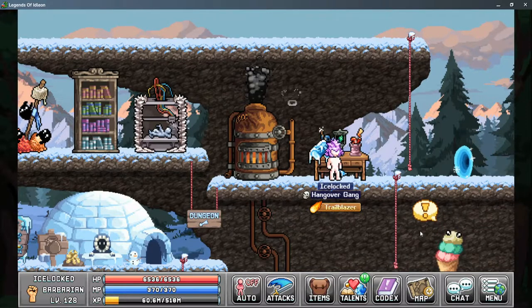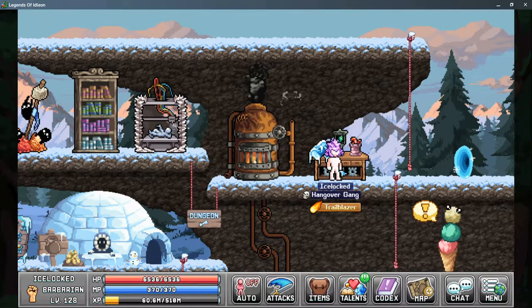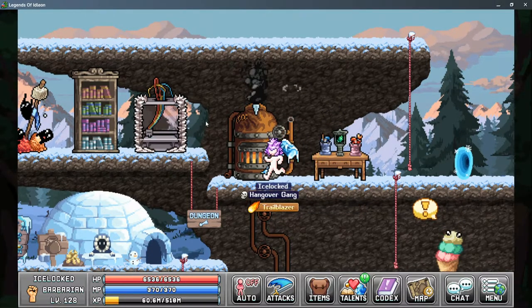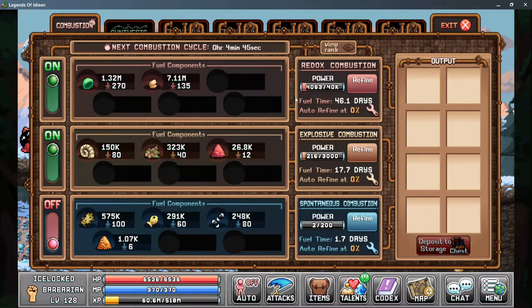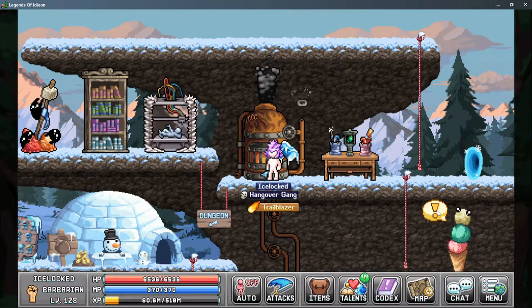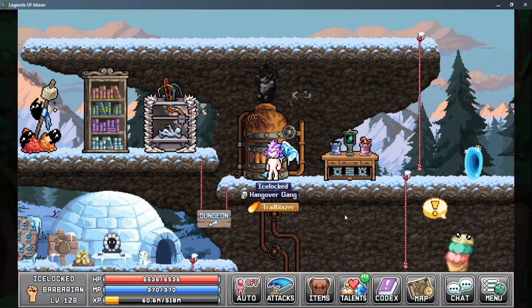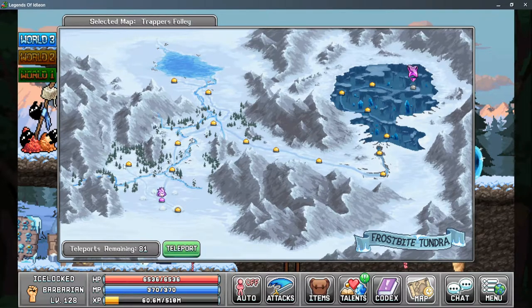The second thing is there are three quests to complete from Haagen-Dazs. The first requires you to turn on the refinery and cycle for about an hour to gain the required number of Redox Salt. The second quest requires you to place a trap in the Jungle Slimes map in World 1. You do need to complete the quest in Trapper's Folly from the only NPC there, the Lord of the Hunt.